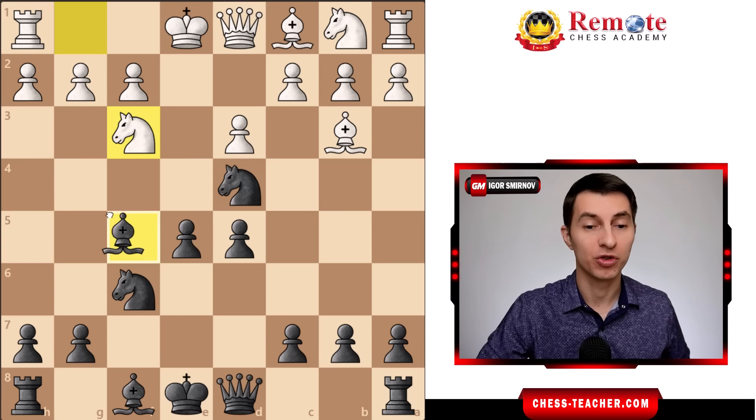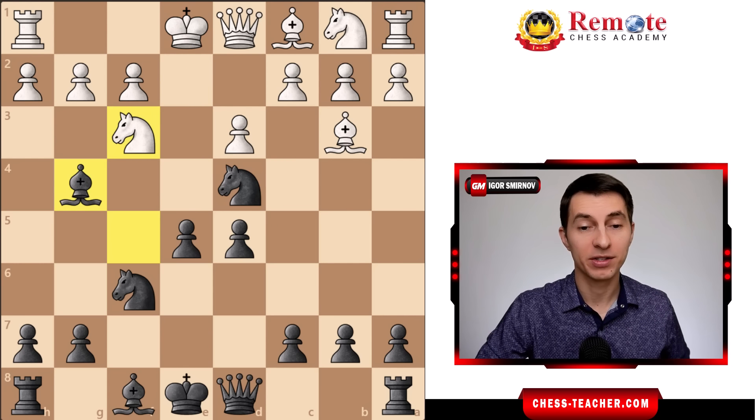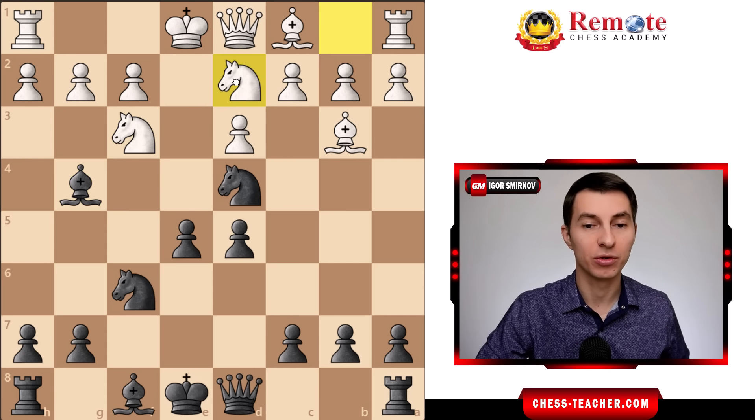Moreover, if white plays knight f3, which is the most played move here, you can play bishop g4 and take advantage of this pin, creating an even faster attack. There is no convenient way for white to defend this knight, and anytime you want you can capture there, disrupting white's pawns so the king will no longer be safe even if it castles. Some opponents will try knight to d2 to prevent those bad things from happening.